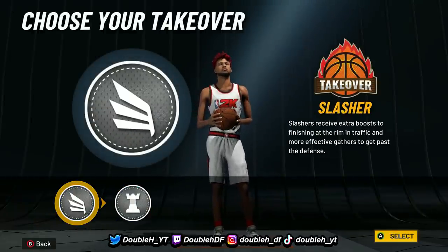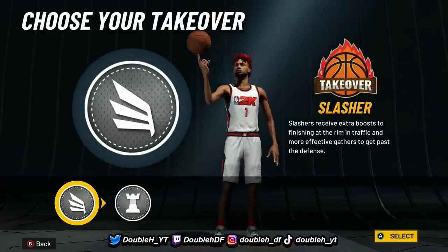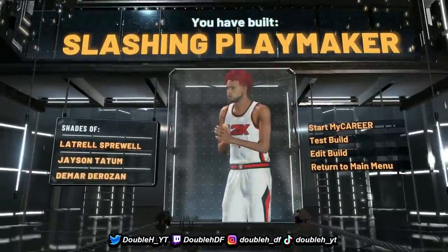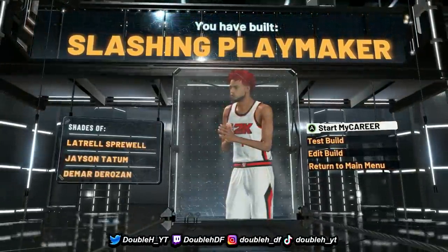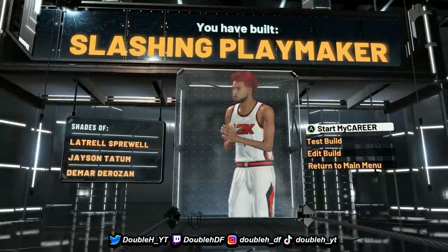You get playmaking or slashing takeover on this build. I don't really like playmaking takeover this year. If I had to choose, I'm going with slashing takeover — we get Hall of Fame finishing. This build is not going to come out to the point forward name; this is the Slashing Playmaker. This is option number one you can choose for a point forward type build.